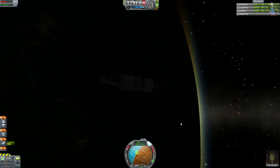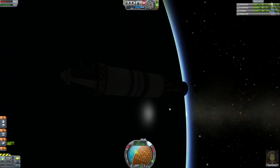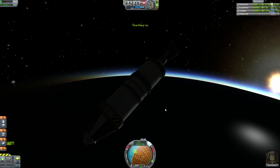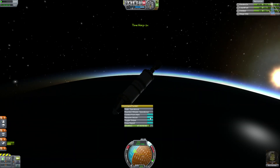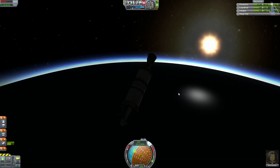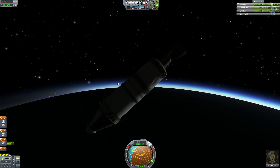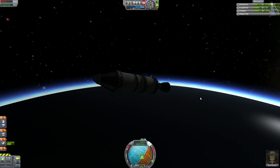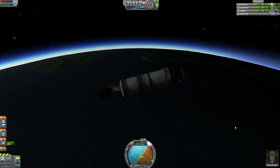Epický východ slunce za tři, dva, jedna! Aha — to byl náš motor. Již jsme na suborbitální trajektorii. Proletáme atmosférou — něco speciálního? Stále za 1,9 bodu. Nic se nám nerozpadá, nic se nám nehoří. Již máme Surface Speed místo Orbital Speed. Pod námi je voda.